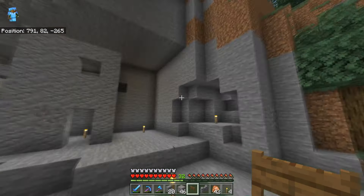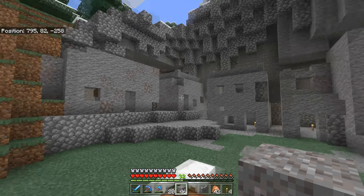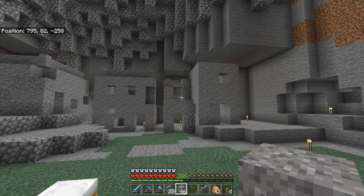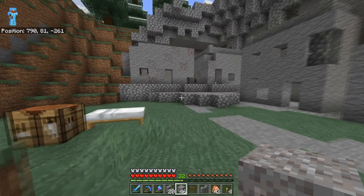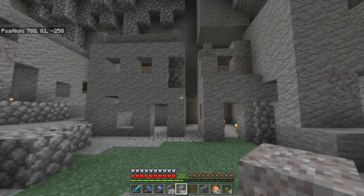I started putting andesite walls in a couple of places. I lined the roofs. I'm trying to give this dimension. These are going to be boxes, but we want them to be textured and to have dimension as well. Like this right here — it's just a straight up cube and it's pretty boring, which it should be basic, but it shouldn't be boring.